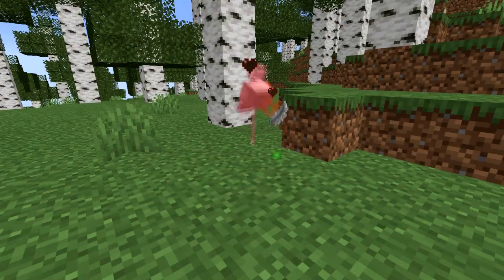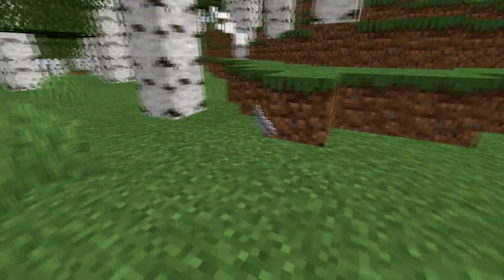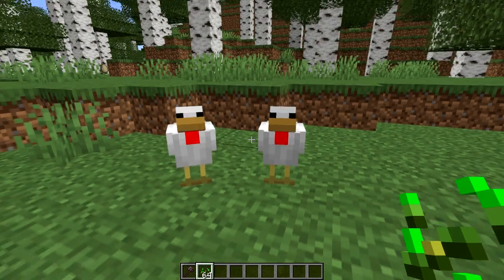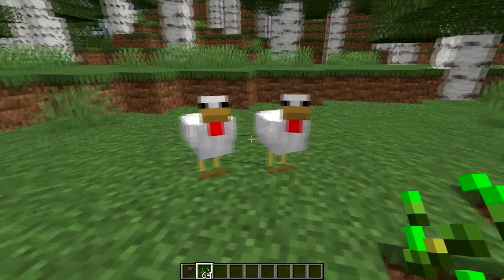When you kill them, they can drop feathers and raw chicken. You can also breed them with seeds.